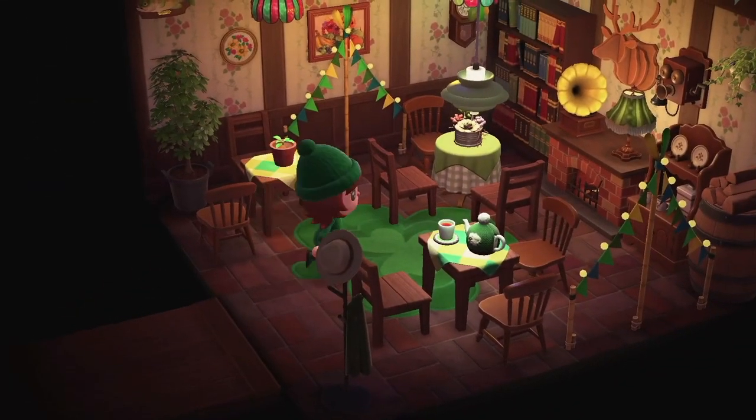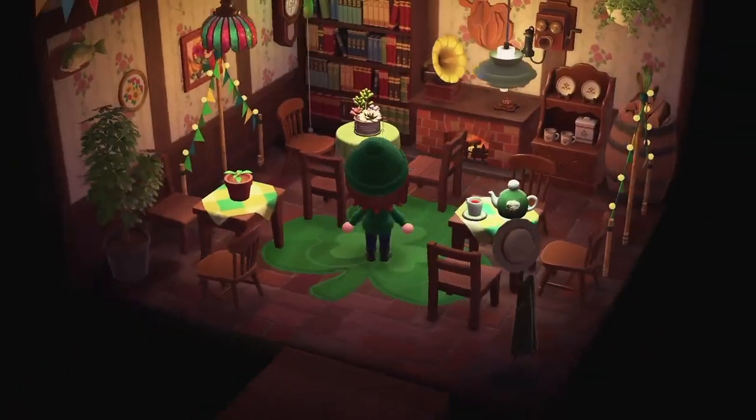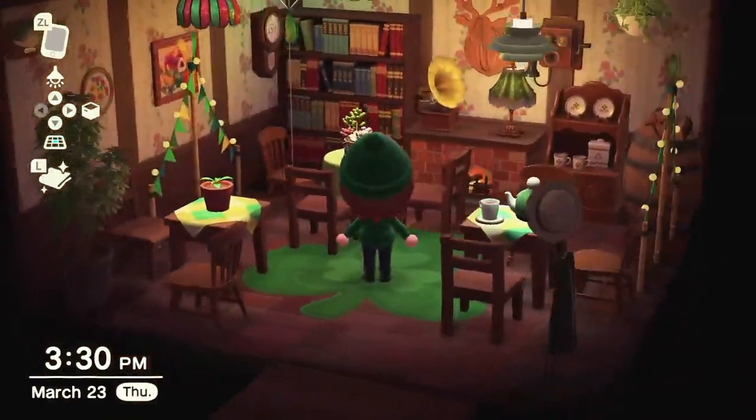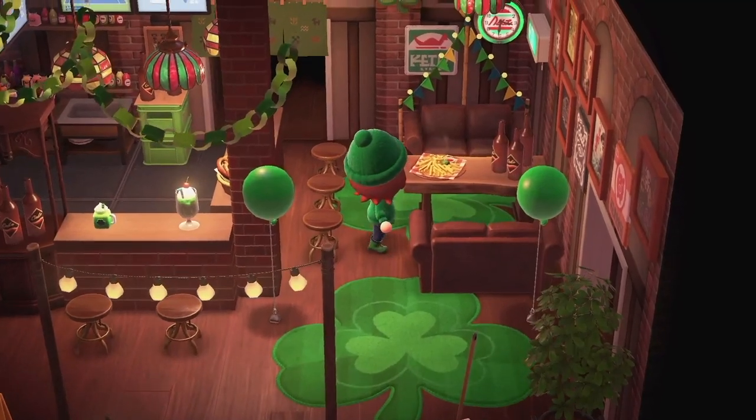Going over to the right, this is like the pub's dining room. I'm thinking it's a bar that also serves food — one of those places where you could have a separate room for dining so you don't have to sit in the main room. This is your nice little cozy dining room in case you want to get away a little bit.